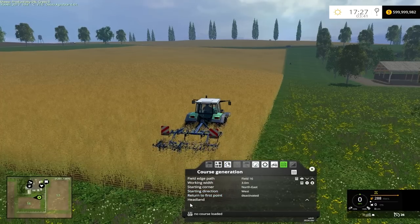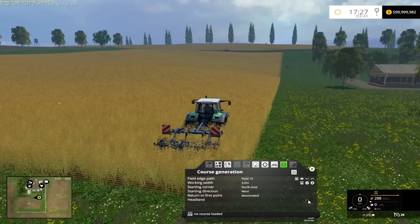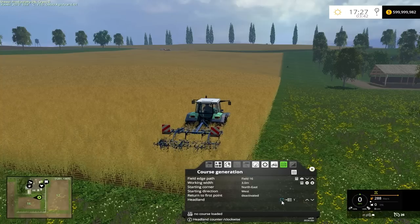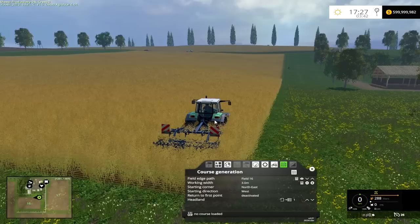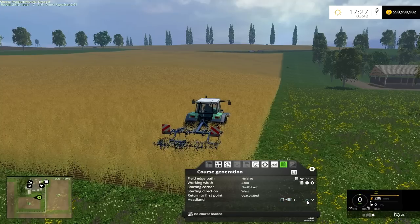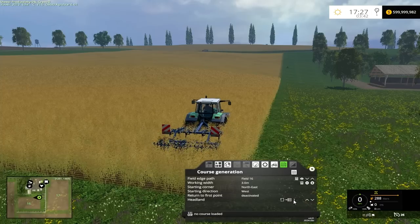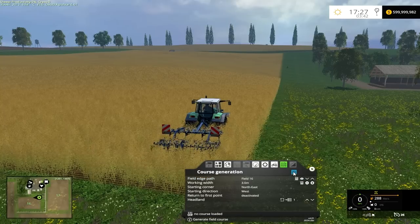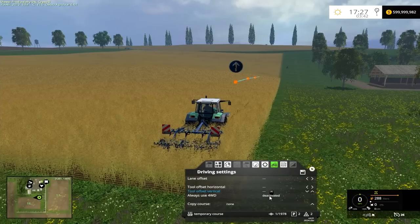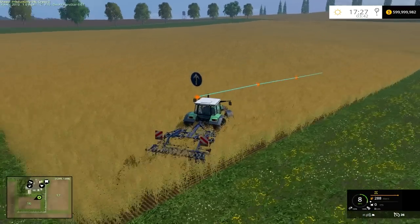Another feature I'm going to show you here: you can actually have them do the headland first, and then have them go up and down. Since we're going counterclockwise, we'll have it go that way so he goes around, and then once he reaches here he's going to go up and down. You can actually set how many headlands to do in the beginning — you can adjust it to 2 or 3. But for demonstration purposes we're just going to do 1. So once that's set, we're just going to click 'Generate Field Course.' Then we'll put in our 4WD and make sure to start the course at the first waypoint, and align this up for him to make it a little bit easier.